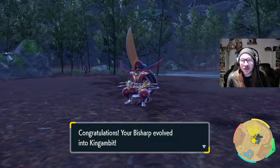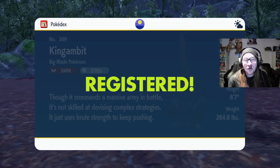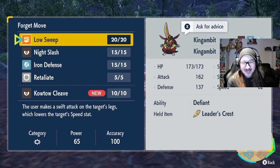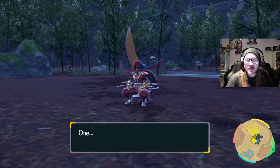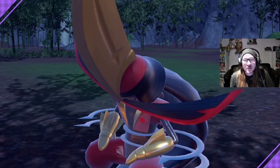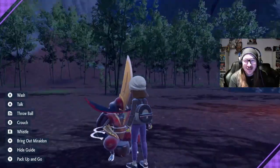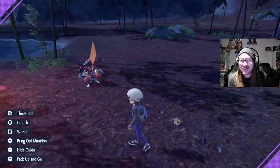How badass is this Pokemon? I have never seen such a cool samurai in my life. King's Gambit is finally here — it took 43 minutes in recording time to get this! It has its signature move Kowtow Cleave, which we're absolutely going to teach. It's an 85-power move that never misses — so good. We're replacing Night Slash because he's a physical attacker. And look at him when you move around — he's on his little seat, sitting on his giant long hair like a total badass.